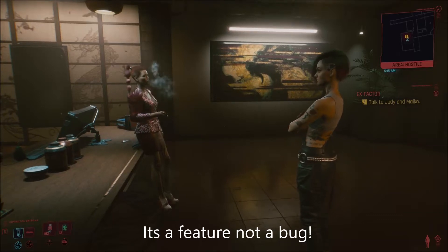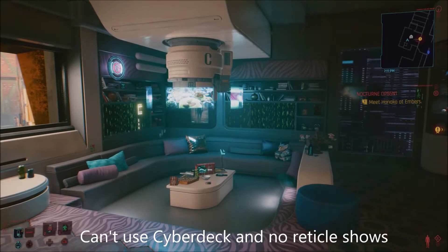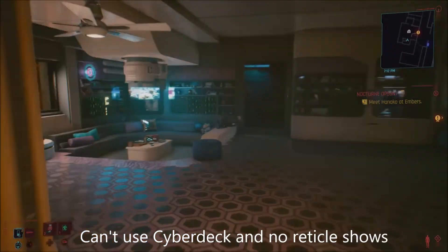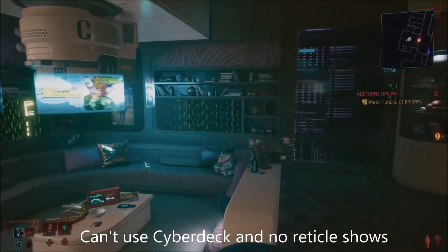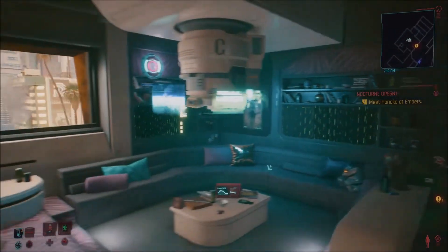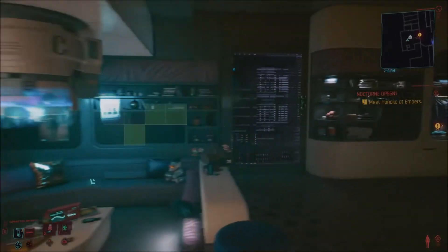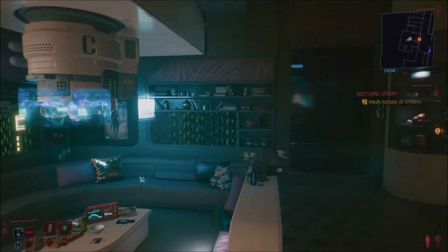Hey everybody, Unknighted here for Cyberpunk 2077. I first came across this where you can't use your cyberdeck — even though it shows like it's sort of scanning, you can't do anything with it. I also cannot fast travel, so I had to manually leave the spot where I was at to come back and test it.